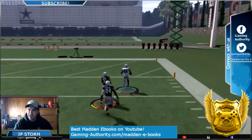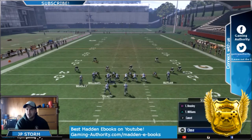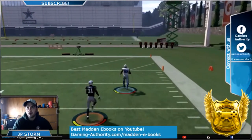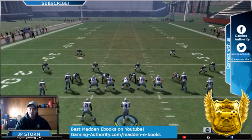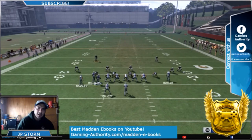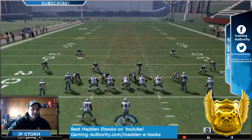Definitely put this in your arsenal — plays from the Gun Tight formation. This is a simple play. All you have to do is motion Bryant over and streak Triangle — you don't even need anything else to happen. Nobody's able to defend it. Like this video, subscribe to us — we're going to keep coming out with plays like this against different defenses. Go like us on Facebook too. Thank you guys for watching — it's JP Storm, GamingAuthority.com.